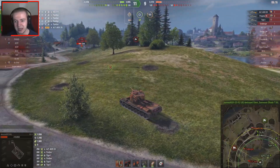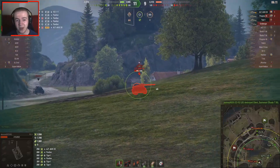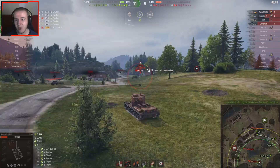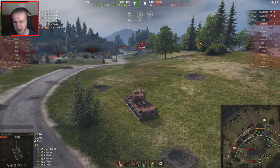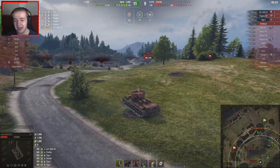The AMX 30 takes out the FV4202, while the CS52 Lis takes out one of the Skodas — actually both of the Skodas are out now. It's only the AMX ahead of D.